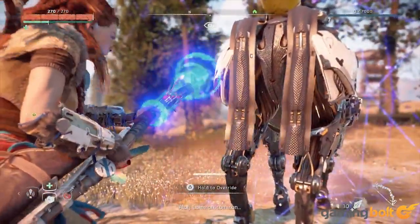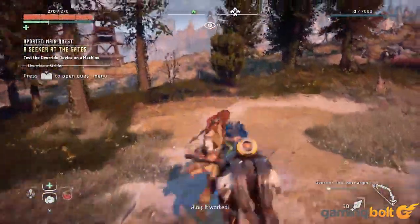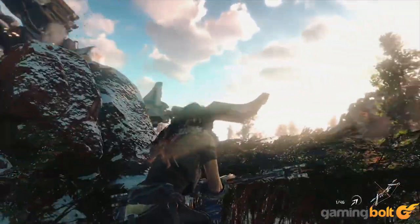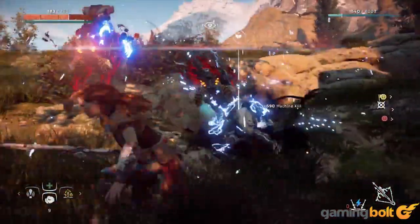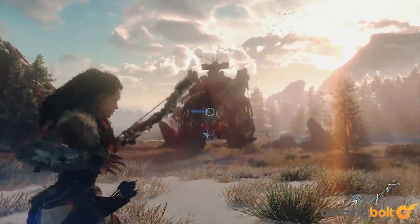Hack Nearly Every Machine: Much like the mysterious human enemies, Aloy can hack the machines around her. We've already seen her hack beasts for the purposes of riding around on a trusty steed, but you can hack almost every machine in the game, including the giant Thunderjaw seen in the first trailer. While hacked machines may only stay friendly for a short period of time, hacking is said to reward the player appropriately — including a giant mecha T-Rex to cause destruction with.